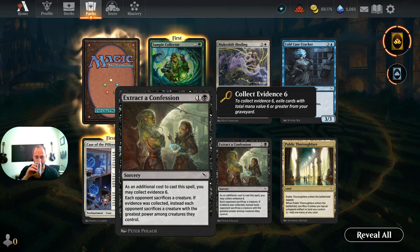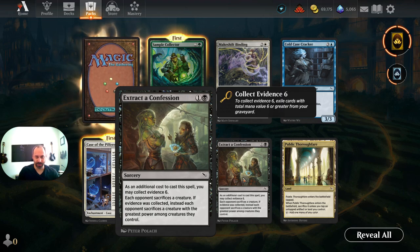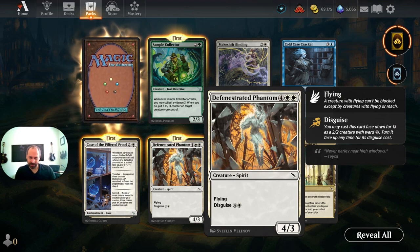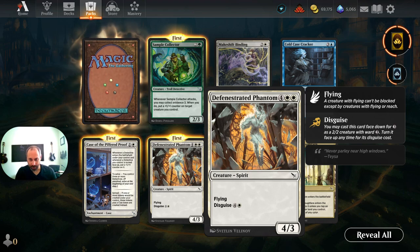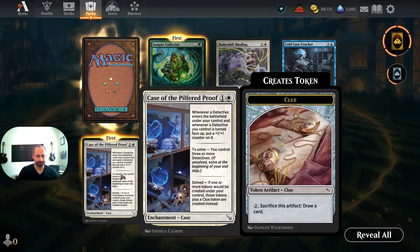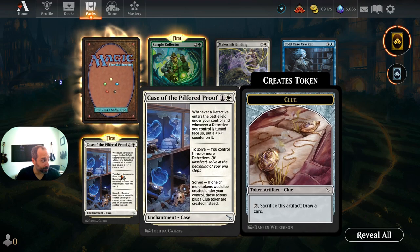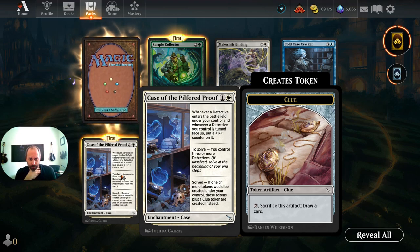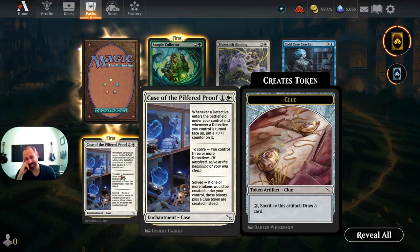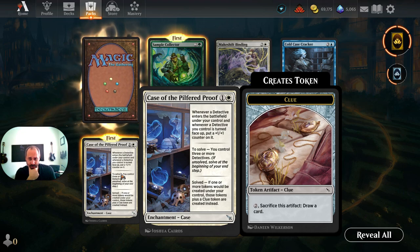Cold Case Cracker is a Spirit Detective — a three-three flyer for four mana. When it dies you investigate. Probably a great limited card but not standard. Public Thoroughfare enters tapped; you can sacrifice it to add one mana of any color, or tap an untapped artifact or land — probably not seeing standard play. Track the Confession forces each opponent to sacrifice a creature, but there are too many good removal spells already. Case of the Pilfered Proof: whenever a Detective enters or is turned face-up, put a plus one plus one counter on it. Interesting but requires too much setup.